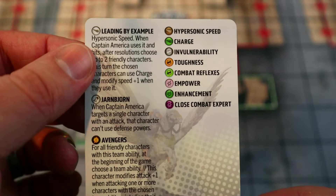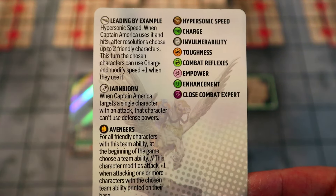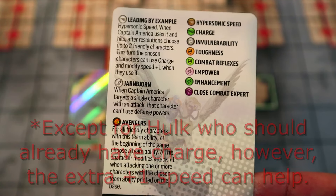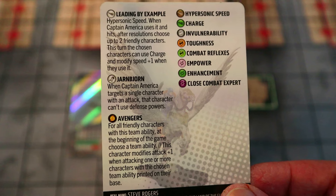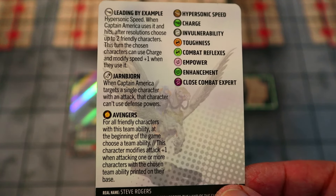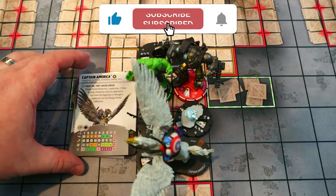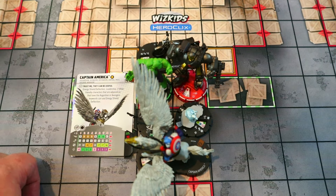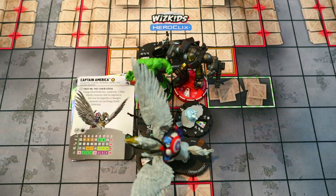Captain America's special movement power gives him Hypersonic Speed, and when he uses it and hits, after resolutions you can choose up to two friendly characters — those characters can use Charge and modify speed plus one when they use it. He also has a special attack power: when Captain America targets a single character, that character can't use defense powers — he can just cut through any defense power, super powerful. He also has improved movement characters so he can run in and out of the fight as needed.